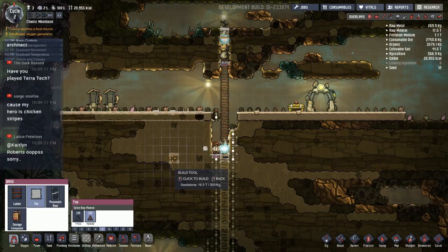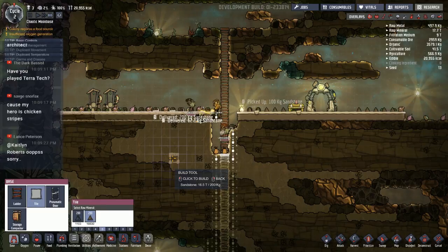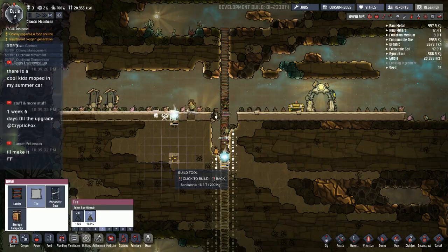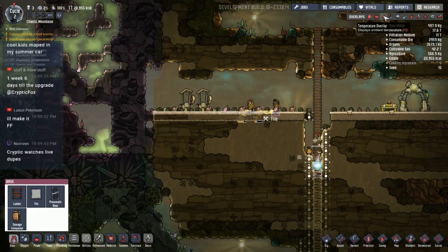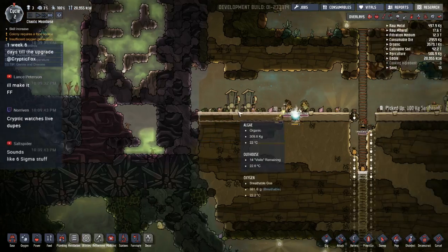I have a few hundred hours into the game. I enjoy starting new colonies so I've never run one to cycle 500 or 1000 like some people have — I just enjoy starting new ones. I wonder if I should put a wall here to try to keep some of that heat from coming in. It says one week six days until the upgrade, but it's available now to play around with at least. I do lean six sigma for our company — much more on the lean side than the six sigma side.